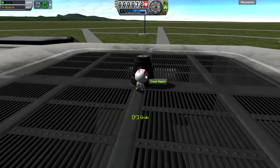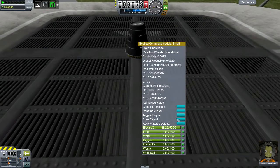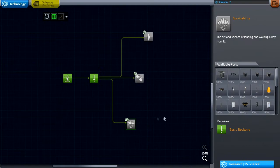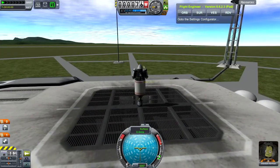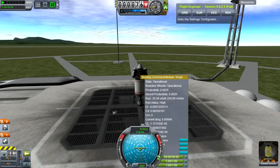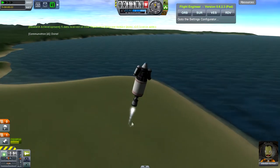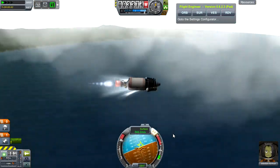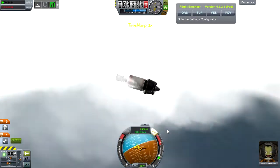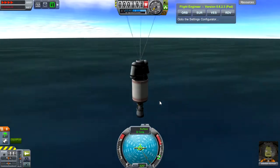I mentioned earlier I have Extra Planetary Launchpads. Some people don't like it because it's kind of unfair, and I do have to agree — in a way it is. You can get a huge, gigantic vessel in space without having to make it take off from the atmosphere or fight the gravity. With Extra Planetary Launchpads version 4, it requires a certain amount of time to actually build the vessel. And since Duna is the only place I can get ore to convert into metal which converts into rocket parts, I think it's going to be pretty fair.